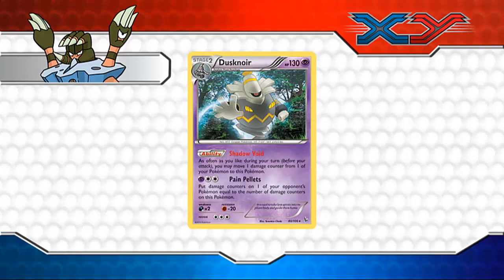Dusknoir is a Stage 2 card and is definitely a card for players who like to take risks. Dusknoir's Shadow Void ability sucks up damage counters from your other Pokemon. You can then follow up with its Pain Pellets attack to dish out damage counters to an opposing Pokemon equal to the number of damage counters on Dusknoir. On one hand you can heal your other Pokemon and do 120 damage to your opponent's Pokemon, but on the other hand Shadow Void is a one-way street — Dusknoir is stuck with all that damage.